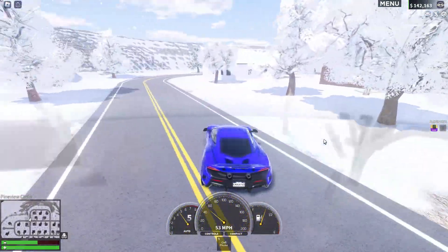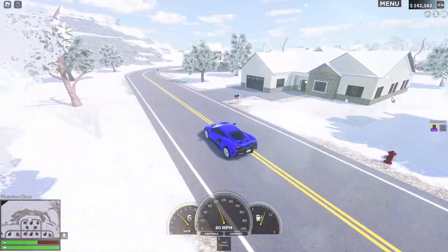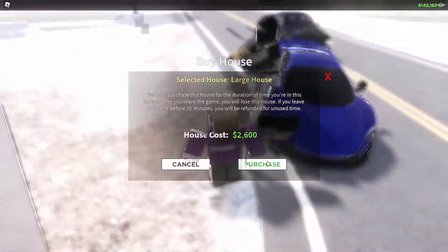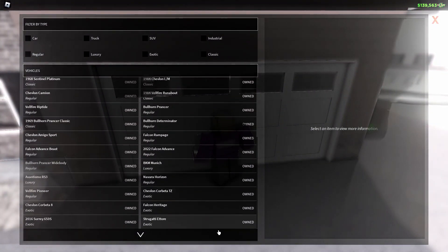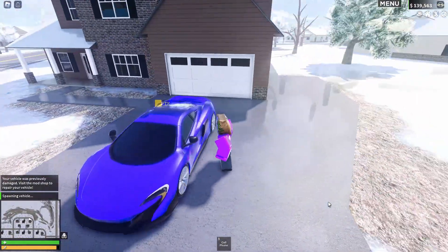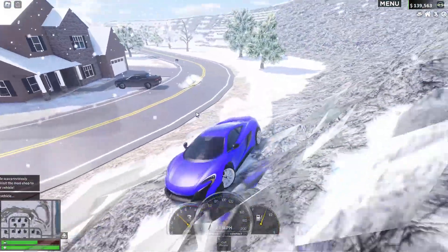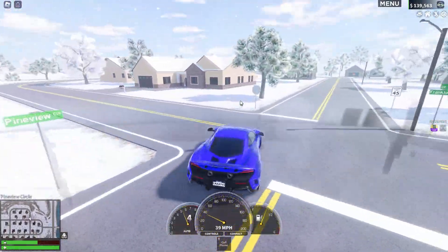This first forgotten feature: if you have the premium housing game pass, you can go up to a house with a garage — this house or this house — and if you buy one of these houses, you can actually spawn a car in the garage. It's only the cars that you own; you can't buy cars here, you have to go somewhere else to buy cars. But this is a helpful feature if you're being chased by the cops.